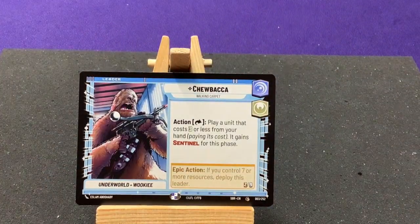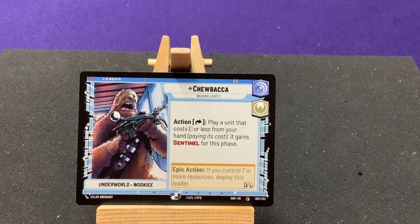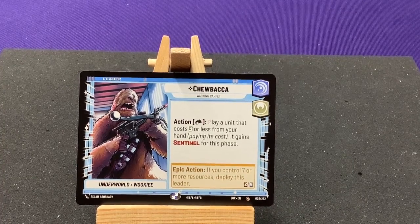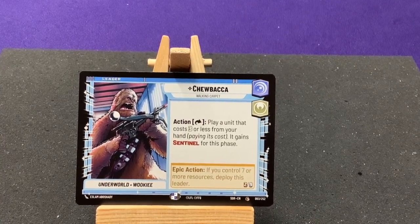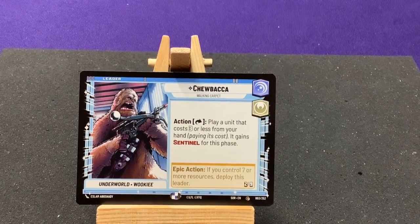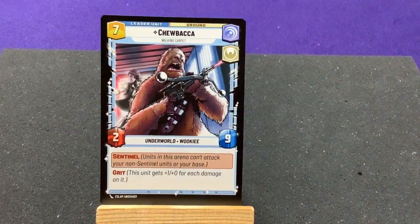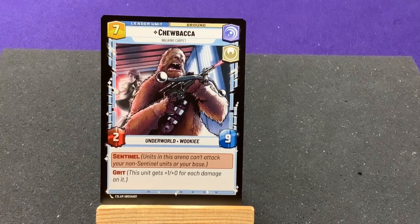Our third leader is a familiar face — Chewbacca, the walking carpet! That's awesome. Action: play a unit that costs three or less from your hand and it gains Sentinel for the phase. He just gets to play a guy for free every turn — every time you use one of your actions. Flip him over and he's a 2/9 with Sentinel and Grit. Pretty nice.